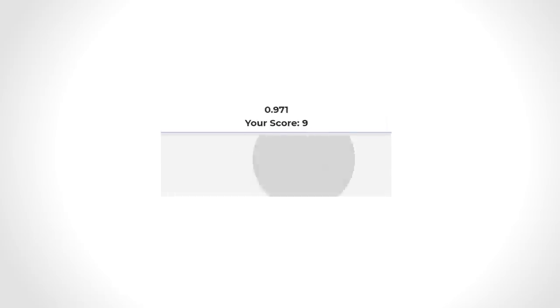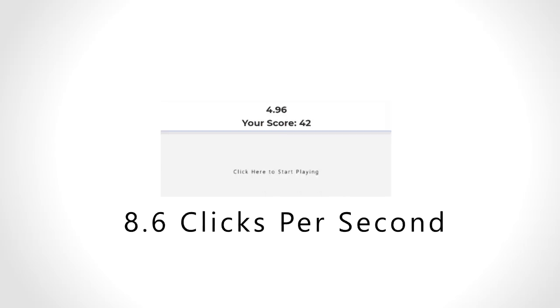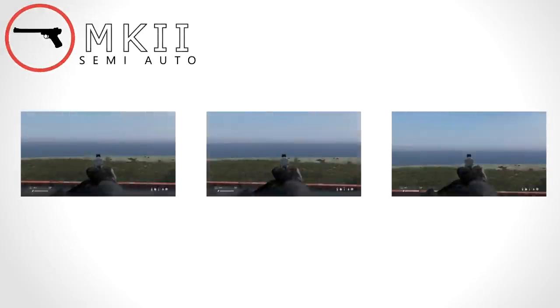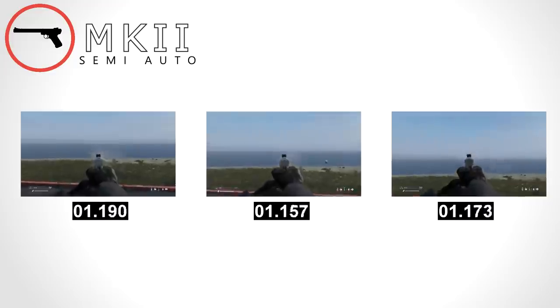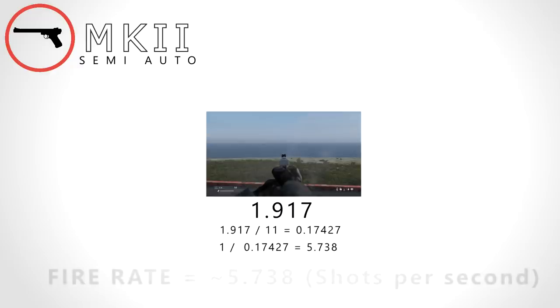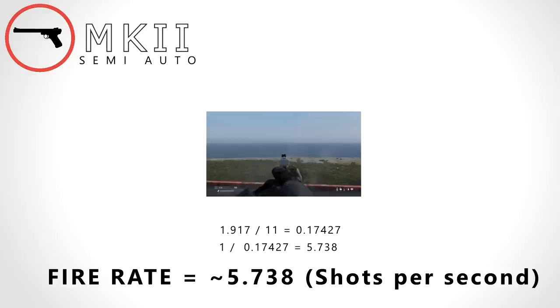I'm averaging at above 7 CPS. This isn't insane, but should give a realistic value of how much damage an average player can do with said weapon. So, let's start it off with the infamous Mark II, a semi-automatic pistol. Here is its fire rate — taking an average of 1.917 seconds to shoot 11 rounds, giving it a fire rate of 5.738.